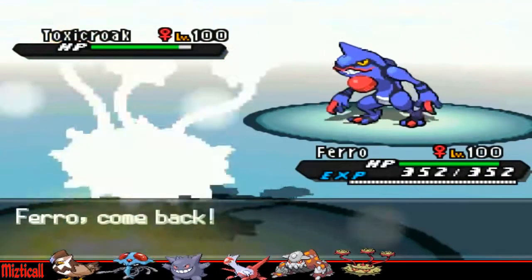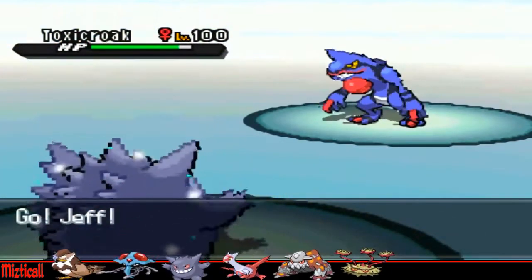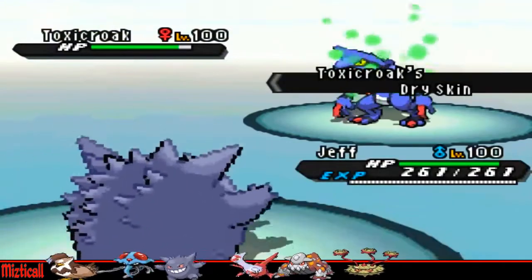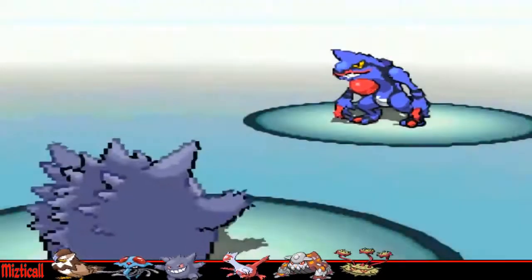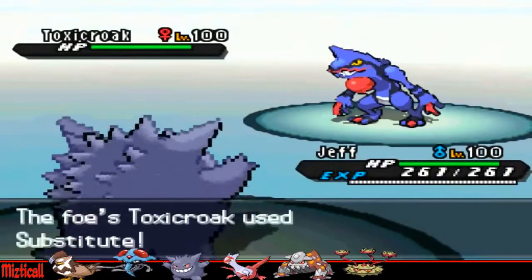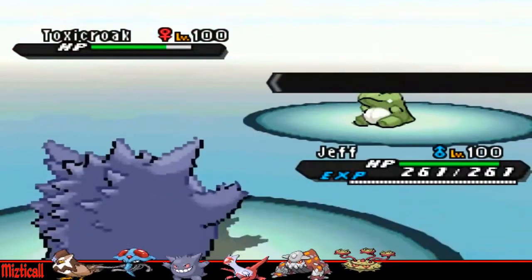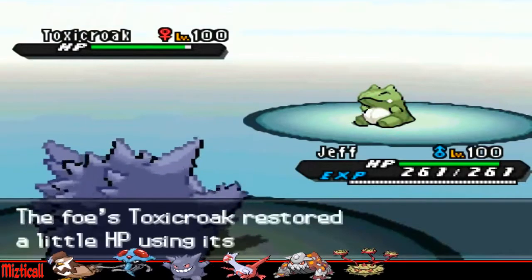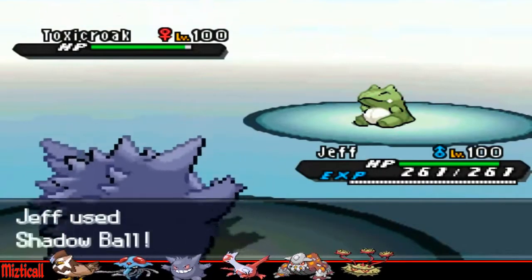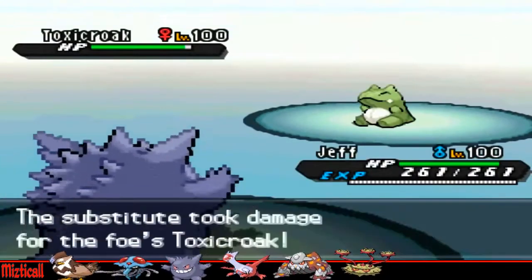I do set up one layer of Spikes, which is really nice. But he goes to his Toxicroak, which is probably the biggest threat on his team. I go out into Gengar predicting the Earthquake, because I can take that and retaliate with Shadow Ball — I am a Life Orb Gengar. He goes into his Toxicroak; I went for Destiny Bond thinking he'd want to go for Sucker Punch, just so he might be pressured to switch out, but he goes for a Sub.